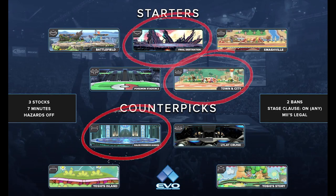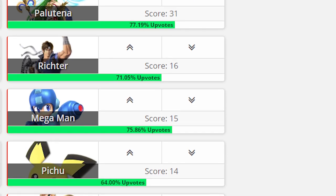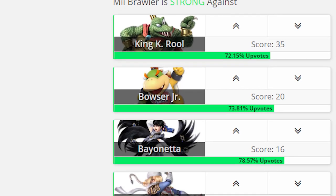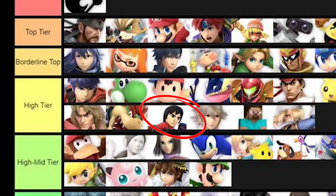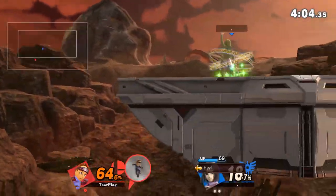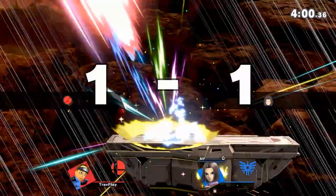choose the large stages like Town and City, Kalos, and Final Destination, because that will make it harder for Mii Brawler to approach, especially if you have projectiles. As for counterpicks, Mii Brawler is weak against projectile-based zoning characters, and strong against characters with laggy moves or ones that can be easy to combo. Most pros rank Mii Brawler as mid or high tier. To help you consistently beat Mii Brawler, I'll show you moves to respect and weaknesses to exploit. Let's get right into it.